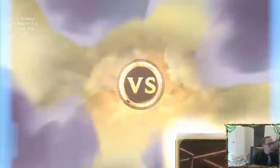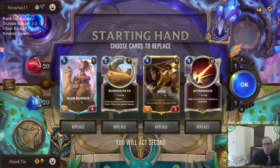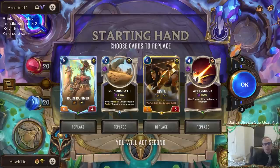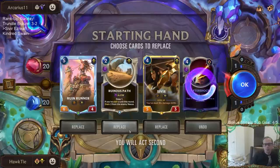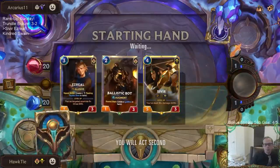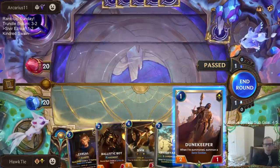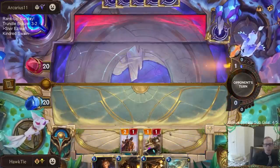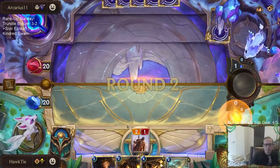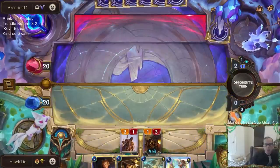Next matchup is Zoe Aurelion Soul. Did something happen over the weekend? Did aggro just die? Previously we've been playing against aggro over 50% of the time easily. So far this is game number 9 today and we are 0 for 9 facing aggro decks. I don't normally like playing Doom Keeper on turn 1, but I do want to play Ballistic Bot on turn 2, so we're going to play this on turn 1. I think their 2-drop is probably Mountain Goat.